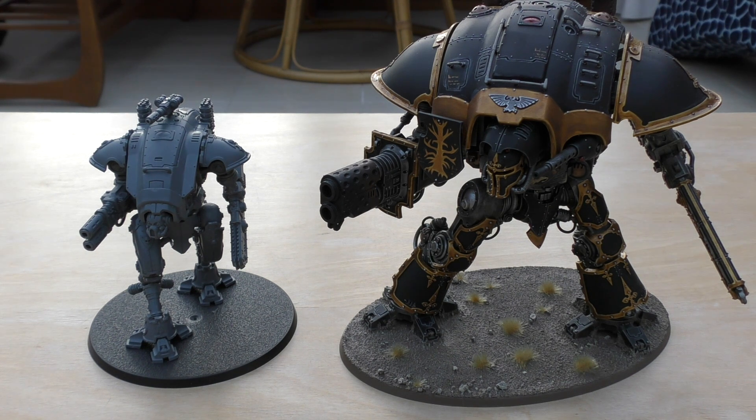Worst case scenario for the Errant — which probably wouldn't happen because of its iron shield — would be it loses half of its wounds and the Warglaives close in and possibly finish it off. But probably not before the Knight Errant took one of them down. In close combat they've got a similar weapon, but the Reaper chainsword clinches it with damage 6 rather than damage 3. So it would be a close battle, which shows it's well balanced. I like the Knight Errant's super-heavy walker rules, but I also like the Warglaive being able to take three of them on little hunting sprees. The 14-inch movement is nice, and the thermal spear at 30 inches feels right — 36 would be a bit much.